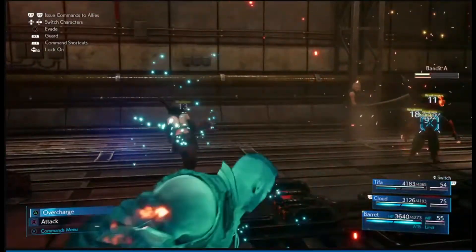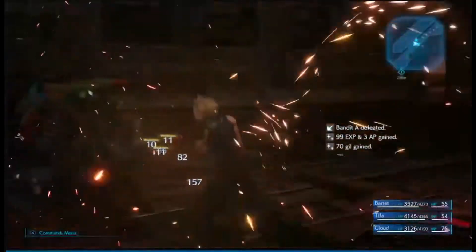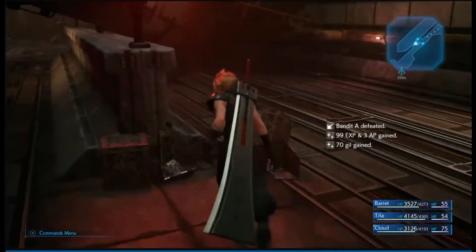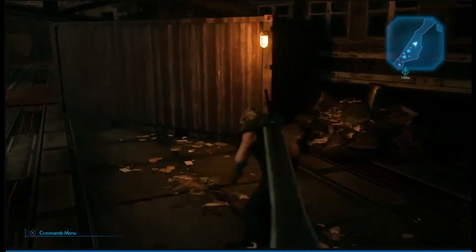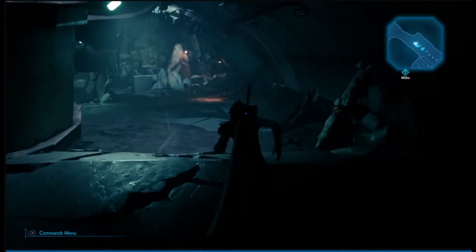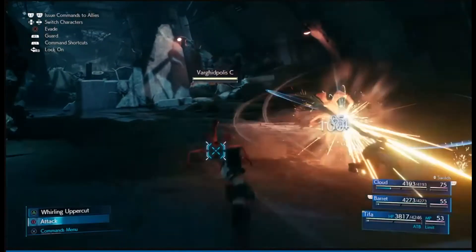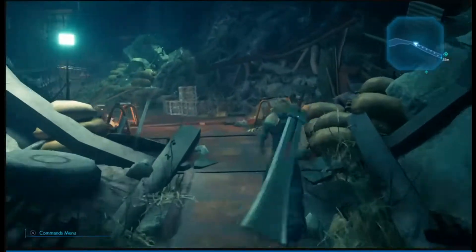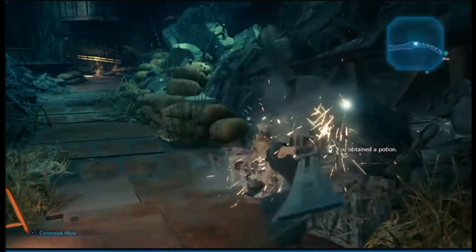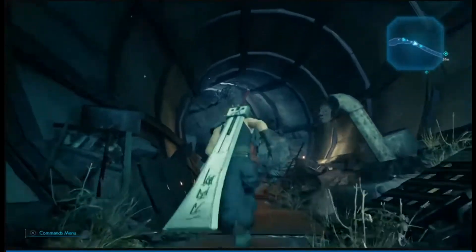For this method to work, go through the tunnel, defeat all the enemies, reach the end near the ladder where you defeat the Bandits, then go all the way back to the beginning entrance. Each time you repeat this loop, the enemies will constantly respawn — and so will the boxes at the Sector Six Slums Collapsed Expressway entrance. Those boxes you smashed before will respawn too, giving you another way to constantly gain items.